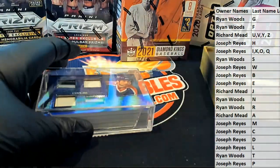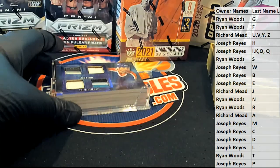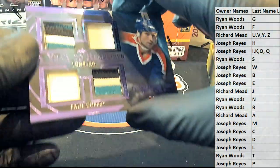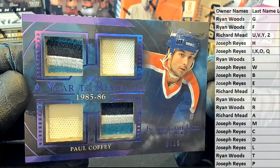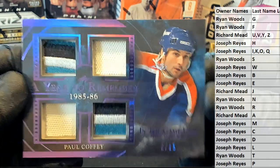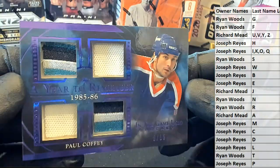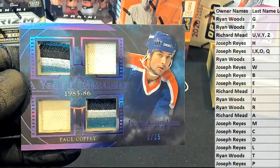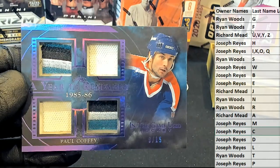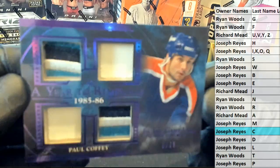All right, that's a good start. He's got this funny different style cases — that's called Paul Coffey, baby. That's an awesome card. 9 of 15. Old Edmonton colors. Yep, 9 of 15. That's Joe — nice on Paul Coffey. Outstanding.